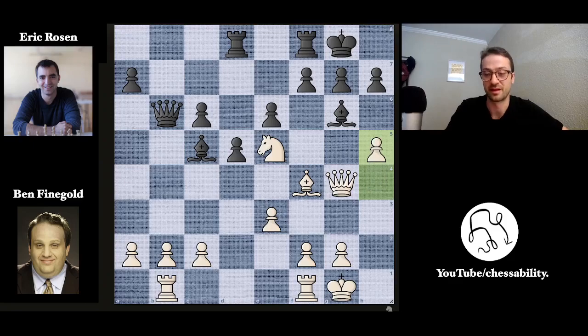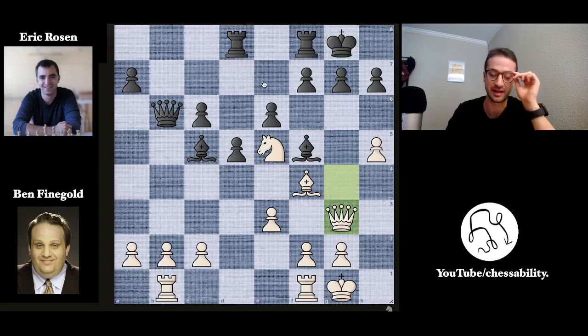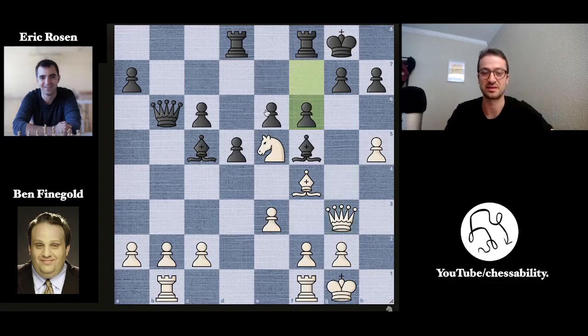Here he plays the move h5 — it looks like this is starting to get scary for Eric, but it does allow bishop to f5. The pawn is protecting the bishop, which is now attacking the queen. Ben just retreats the queen to g3, keeping it on the same line as the enemy king. Now Eric goes for the move that Ben always says not to play — f6 — wanting to kick the knight away and stop the threat of knight to d7 forking the queen and the rook.